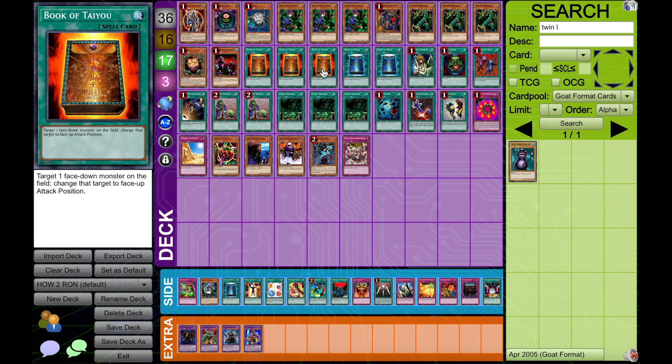Next up, we have Book of Taiyu. We're going to play it at three in this build. You can technically do two — I recently topped an event with RON Control Control, as I called it, and we played one. That I'd say was very much an exception. This card is going to be at three in just about every deck, because it is what we use to make the combo go off.